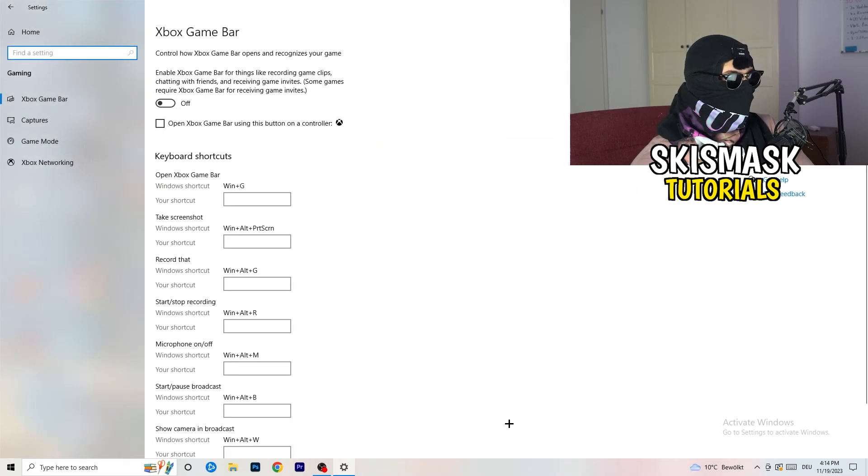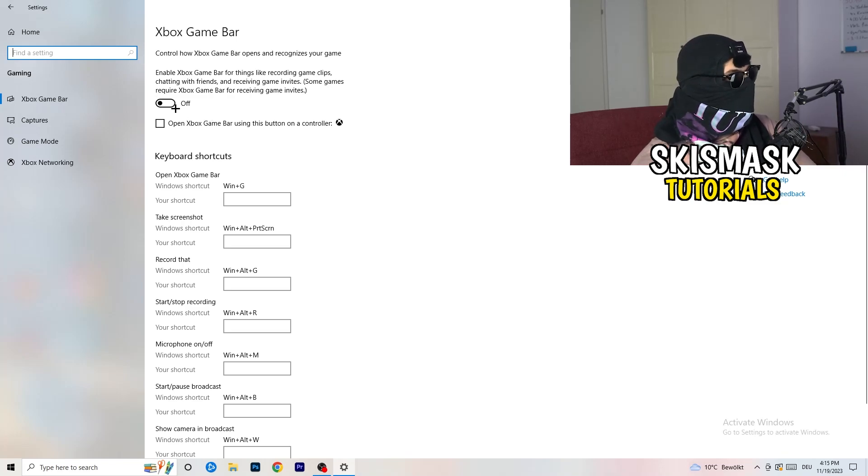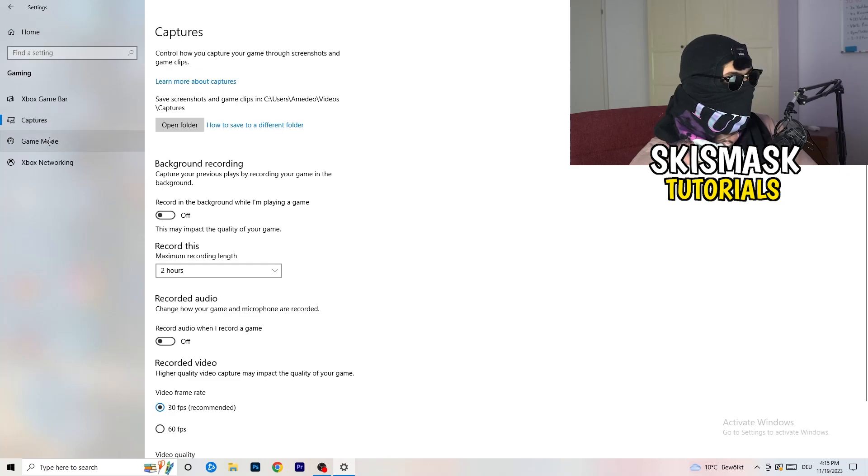Now go to Gaming. I want you to turn off the Xbox Game Bar. Some people tell you to turn it on, but especially on low-end PCs, it runs in the background and sucks a lot of performance. The idea is to decrease programs running in the background so your PC can focus on your main game.